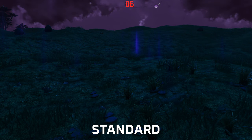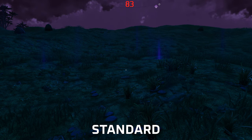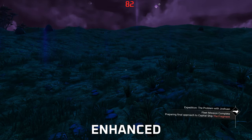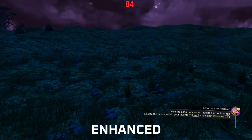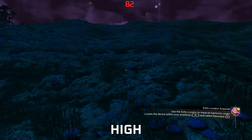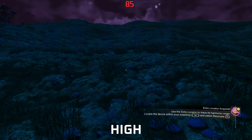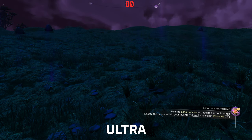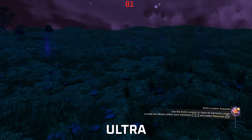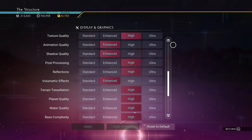Set Terrain Tessellation to High. Going below High results in a very smeary mess of terrain. Going from High to Ultra puts a bigger demand on both GPU and CPU with very little visual quality gain — it's barely noticeable. Set it to High and save yourself some performance.